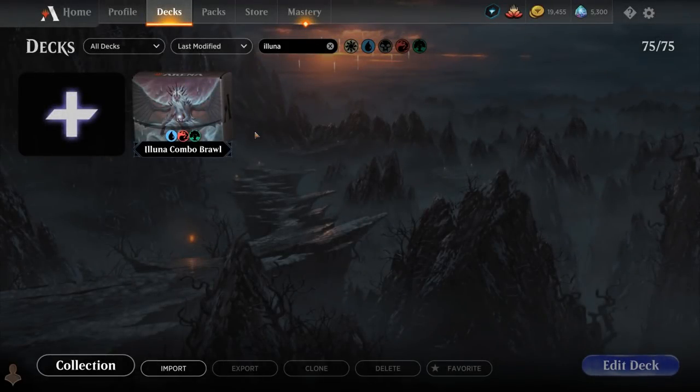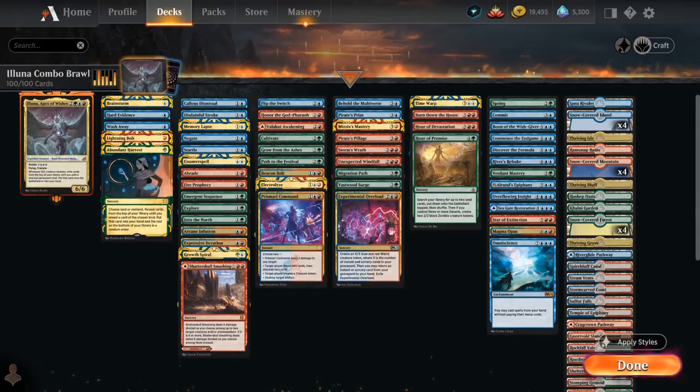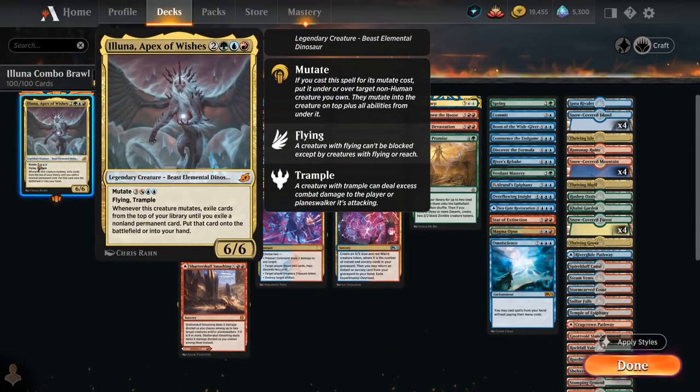Hello and welcome to another Historic Brawl Games video. Today we're taking a look at a Temur colored combo control deck featuring Eluna, Apex of Wishes as her commander — the 5-mana 6/6 legendary beast elemental dinosaur which can mutate for 6 mana with Flying and Trample, and whenever this creature mutates, we exile cards from the top of our library until we exile a non-land permanent card and put it straight onto the battlefield or into our hand.